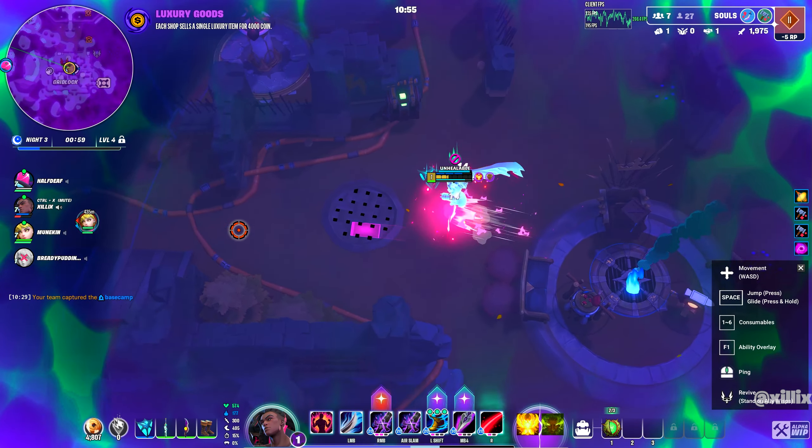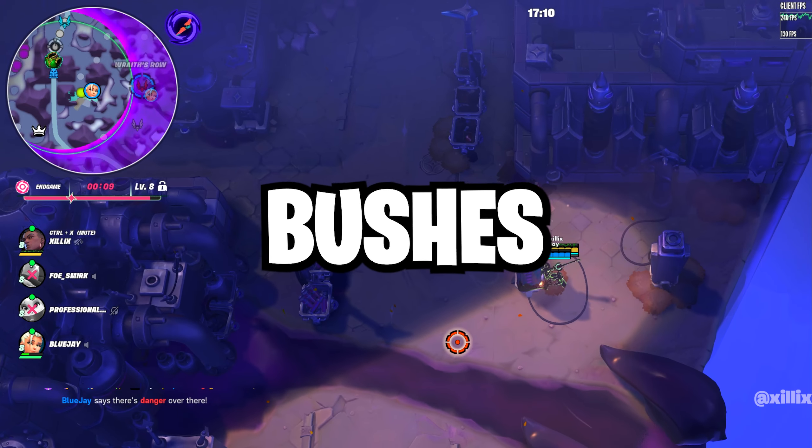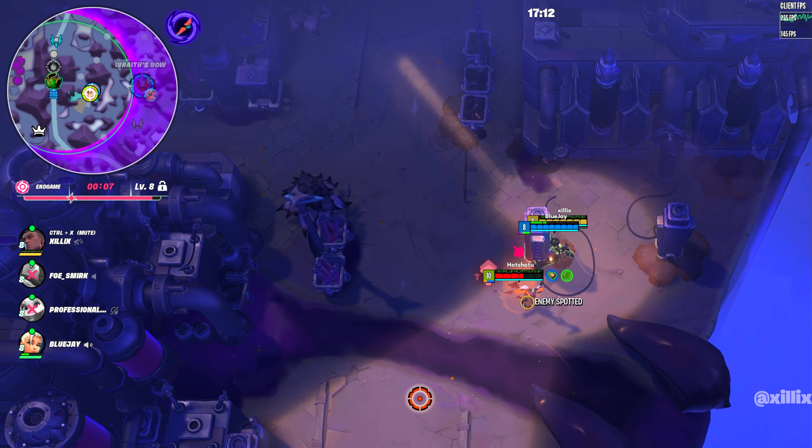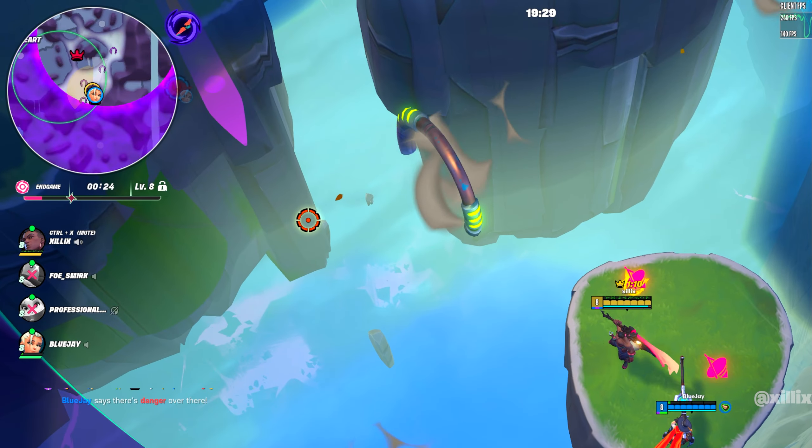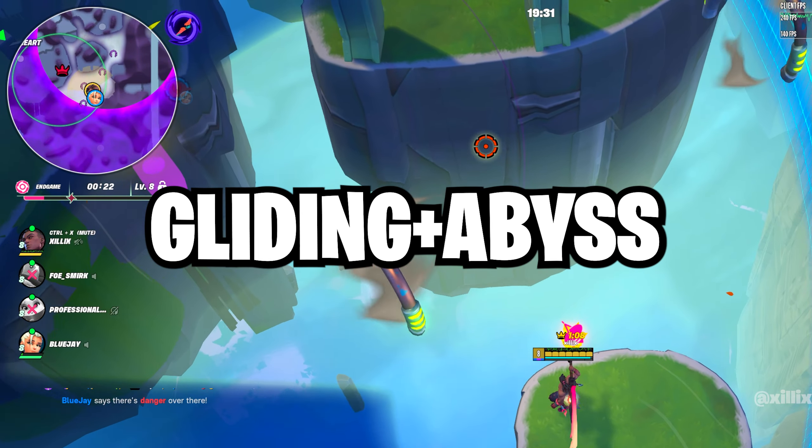Now let's talk about bushes. These things are super useful in game when you don't have a full team. Make sure to check bushes or use them to your advantage. The last thing I want to go over is gliding over the abyss, which is something you shouldn't do around enemies.